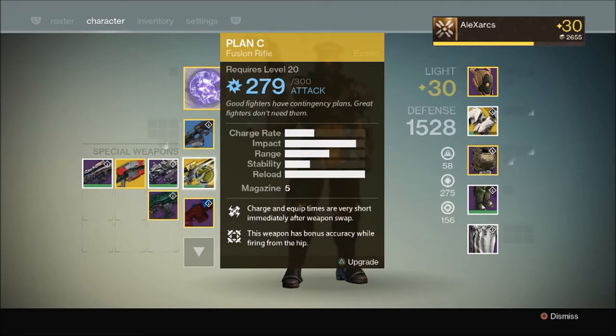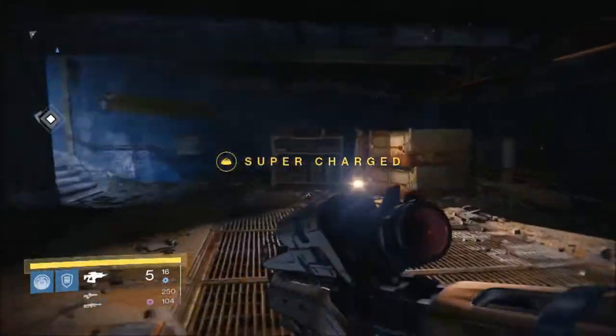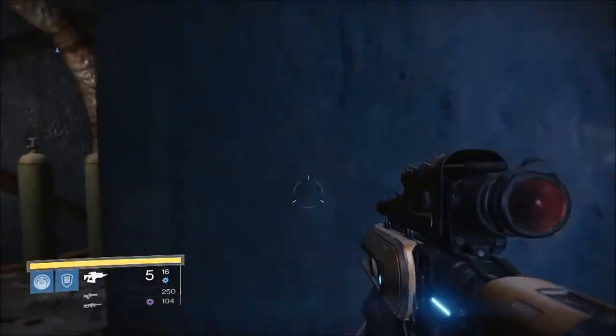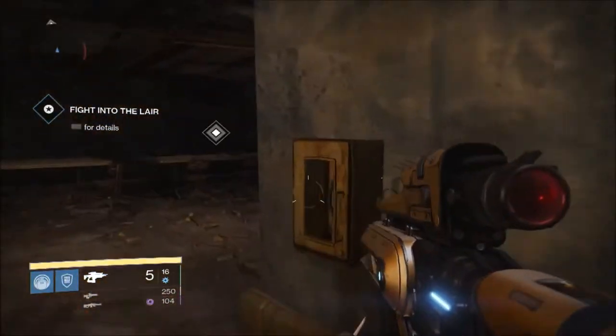And we can see here we have the two perks that kind of make this special. The top perk: charge and equip times are very short immediately after weapon swap. And this weapon has bonus accuracy while firing from the hip. The bonus accuracy while firing from the hip — that's all well and good — it kind of twins with the situations where you're going to be using this weapon's other perk.